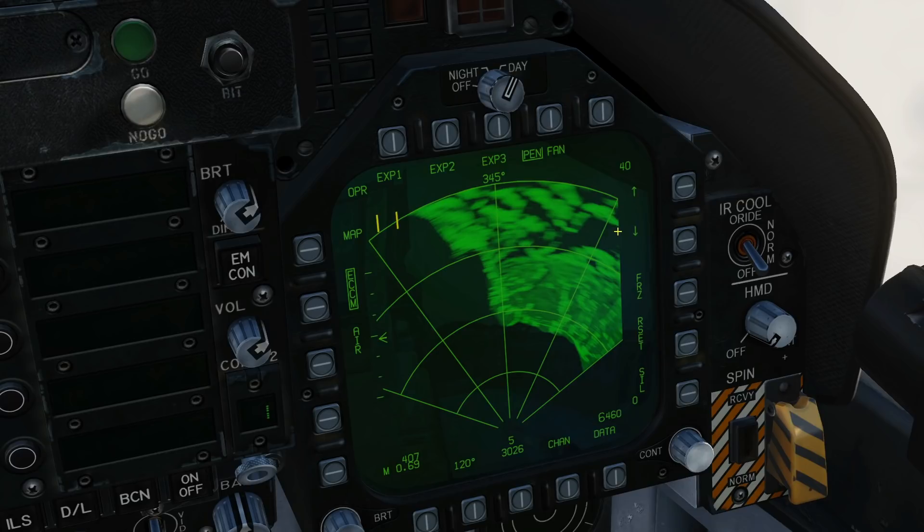Our basic ground map is here. I'm going to click EXP, and we get this trapezoid shape showing what we will actually be mapping. To maneuver this shape, we need to first assign our TDC with SCS right to get the diamond, then press and hold TDC depress.